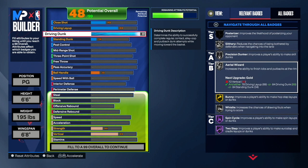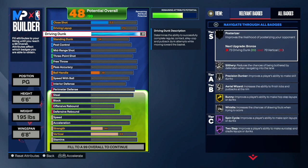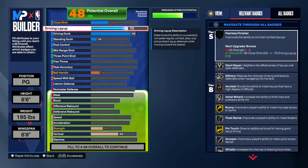Next is our driving layup — you guys want to make that a 73. Having a layup is important in this game; you don't want no layup. But a 73 is just fine since you do have a high driving dunk and Slithery on silver, so we're going to get dunks the majority of the time. We can keep our layup at 73 — that's all we want to do for finishing.